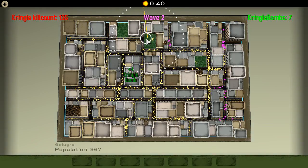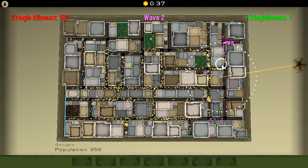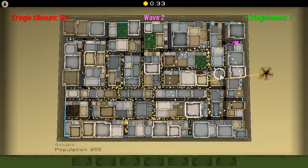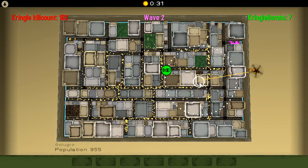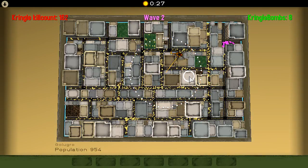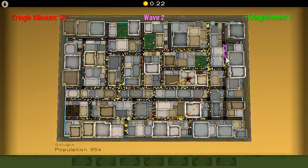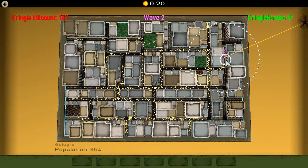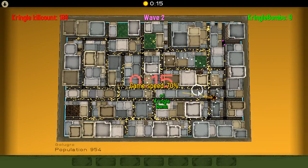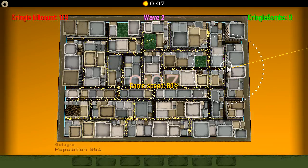Now what I want to do is avoid the zombies getting in and causing huge outbreaks. They can eat some, but sometimes if they hit a large enough population of people, they'll eat them faster than — or as fast as — you can shoot them, and that's really annoying. So I can just take my time and farm Kringle Bombs.